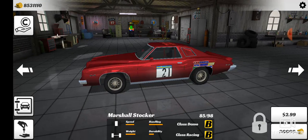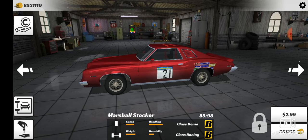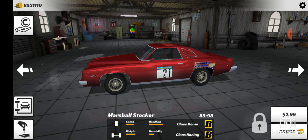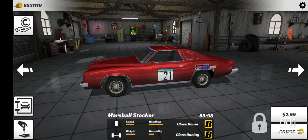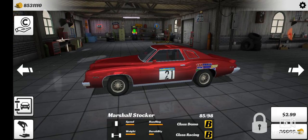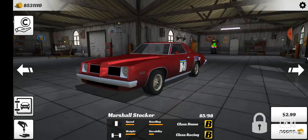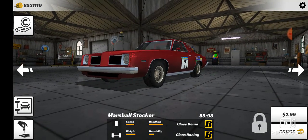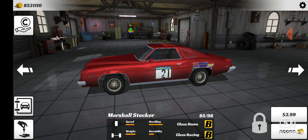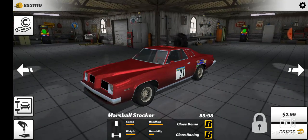This is an early to mid 70s Pontiac GTO which I believe is based on the Chevy Nova X-body platform. It's funny because I believe this was called the Ventura — the Pontiac Ventura is what it was based on. In the early to mid 70s they did downsize it from the larger A-body cars like the Chevelle, Monte Carlo, and GTO down to the X-body cars: the Nova, the Oldsmobile Omega, and the Pontiac Ventura.